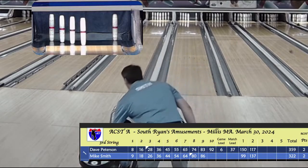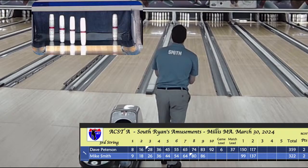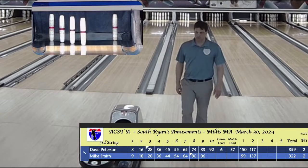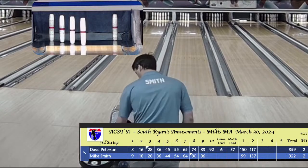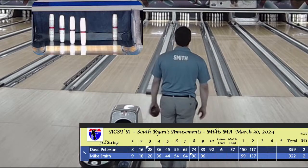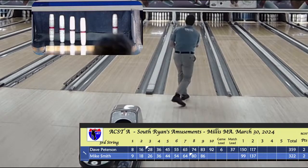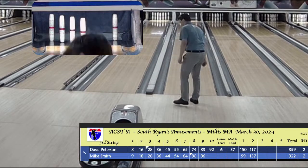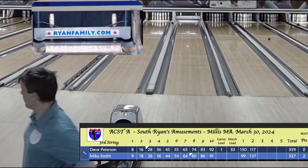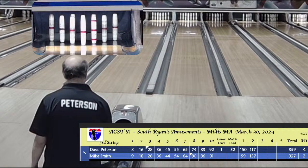He's at 91 — needs one pin to tie, two to win. He wants more than that because he's down in total. Four horsemen plus a 10 pin, he's got to pick up two pins down to the last ball. Two pins to win. He goes but just misses — Peterson will come up with a win by two pins, 92 to 90. It was there. But that happens to all of us sometimes.